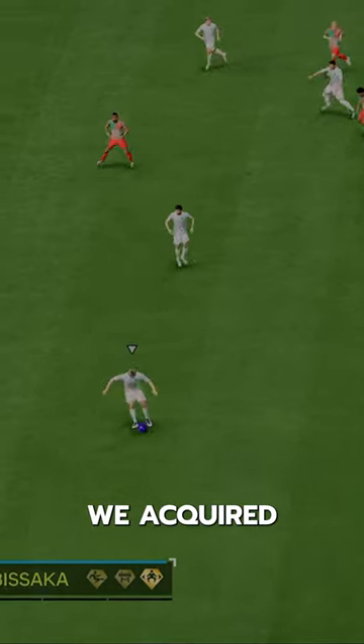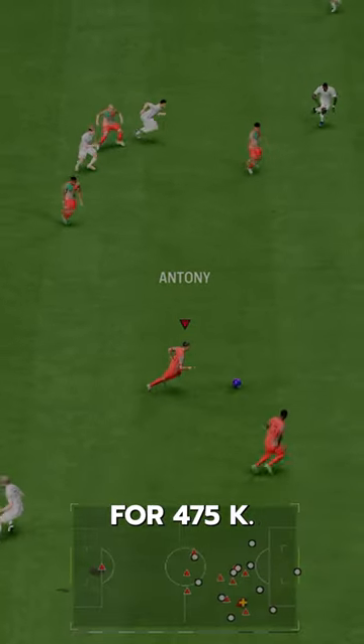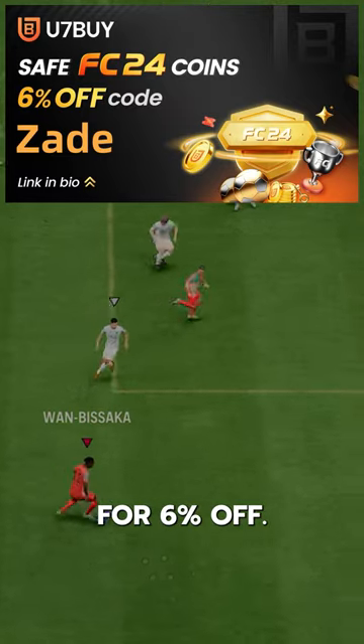We've got Flashback Wan-Bissaka, who we acquired via SBC for 4.75k. If you need coins, go to U7, buy, and use code ZAID for 6% off.